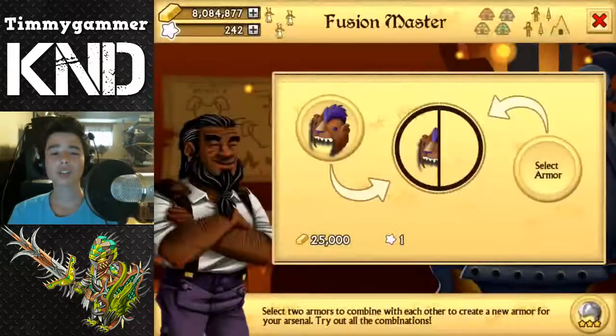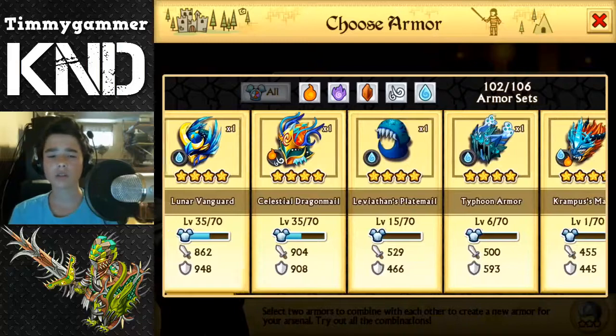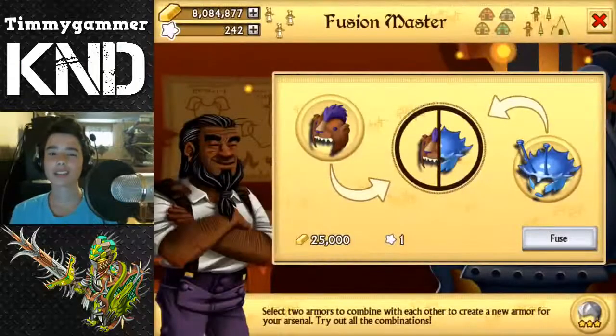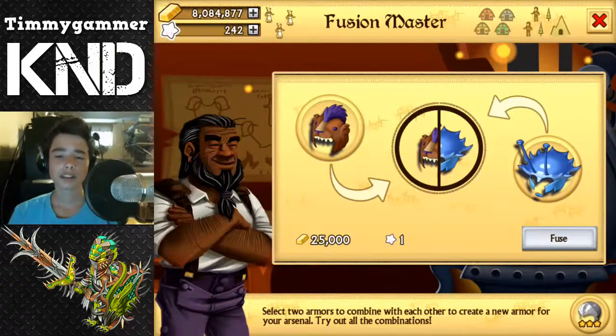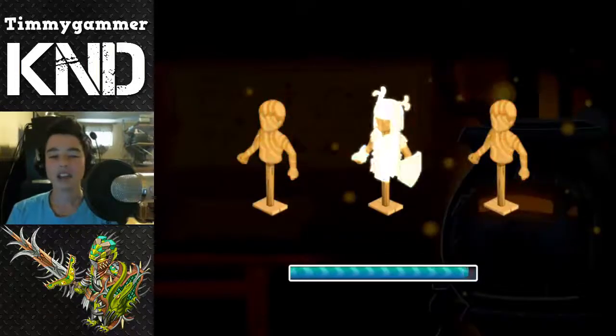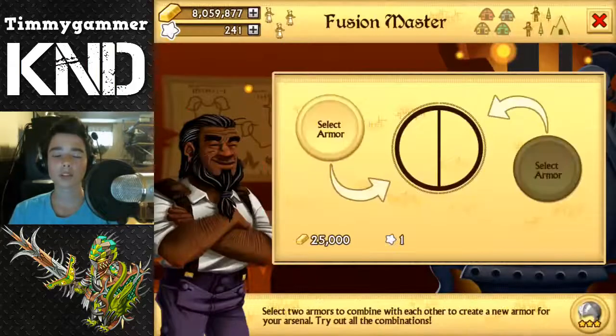So we're going to take Mantle of a Beast and... we're going to take Shadiness because I hate it. Hopefully we're going to get something good again, the same kind of monos. Shadiness again — a Water and Earth — Jackalope's Chain Guard... come on, Aquatic.